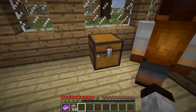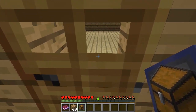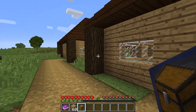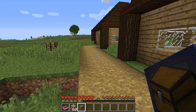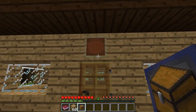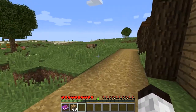Inside the town hall chest there's a storage token and a home token. Grab the storage token and go to your second building — the storage building. This is where all the villagers will bring the things they produce: food, wool, lumber, everything. Hit the building with the storage token and it should start to glow, which means it is now recognized as a storage area.